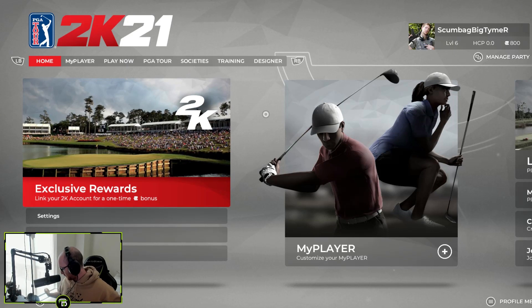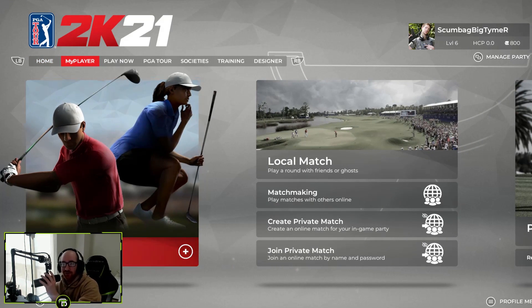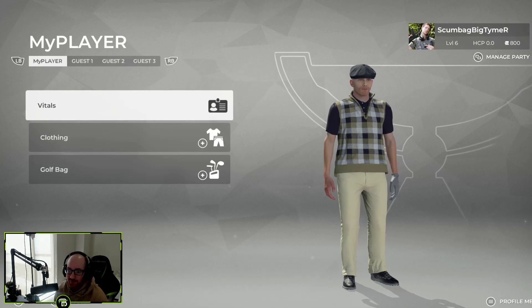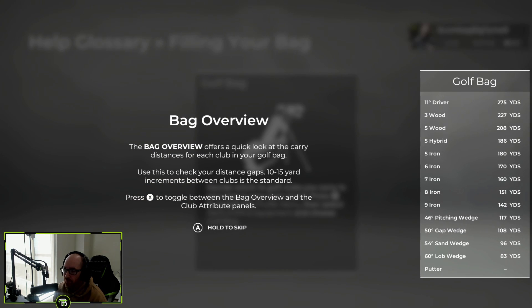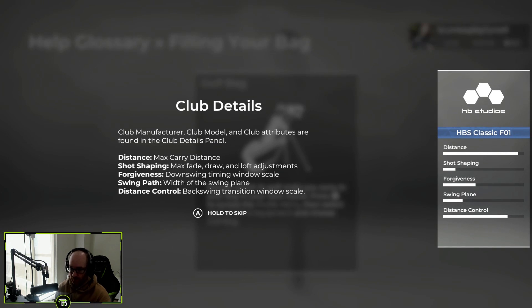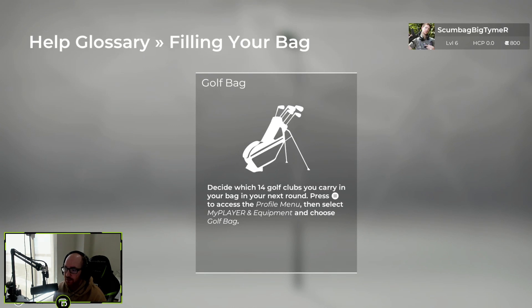What's going on everybody, welcome back to another episode of PGA Tour 2K21. I dropped my controller - picking up right where we left off last time. I did want to use some of my coins though, because I got about 800 coins. I figured the golf bag - let's get a driver, yeah, let's get some new clubs. Filling your bag: the bag overview offers a quick look at the carry distances for each club. Check your distance gaps, 10 to 15 is standard. Club attributes are found in the details - got forgiveness. Your golf bag holds 14 clubs, press A to replace the highlighted club, press Y to customize your club.